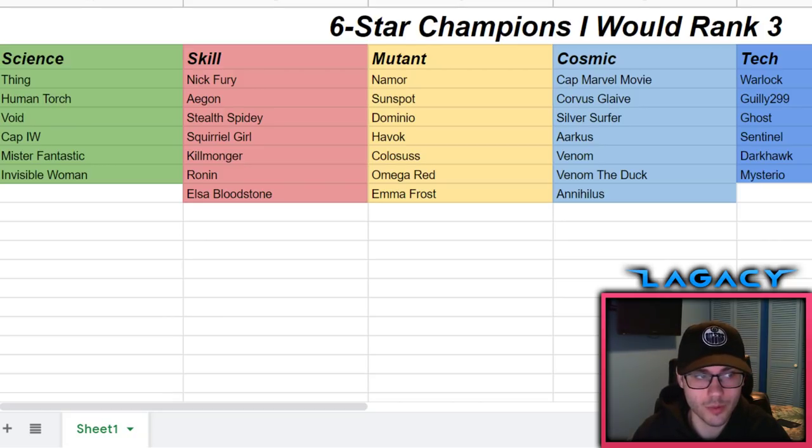Even with the Abyss done, if I pulled Agon I'd still take him to rank three - he'd be worth it for future content like Act 6. Stealth Spidey felt really underrated for the longest time, but Abyss showed just how useful his slow debuff is. I use him in alliance war even on the hardest paths. He's an absolute monster and could really use the health pool increase from rank three.